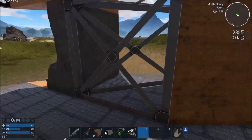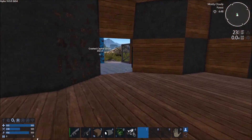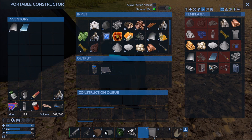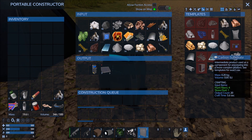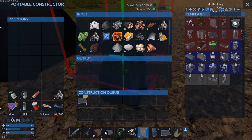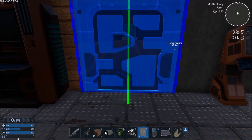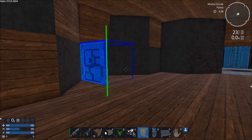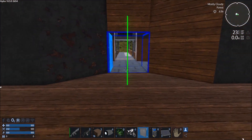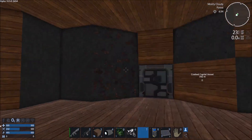I'll probably end up sealing the sides up or something. I can only make three of those — that's fine. Can I make more? One more, okay. I'm just going to utilize the standard doors here, like so. All right, and now I am in a completely sealed room.